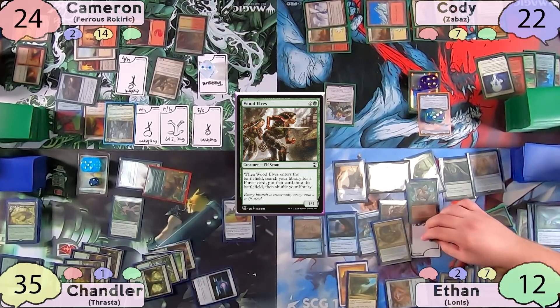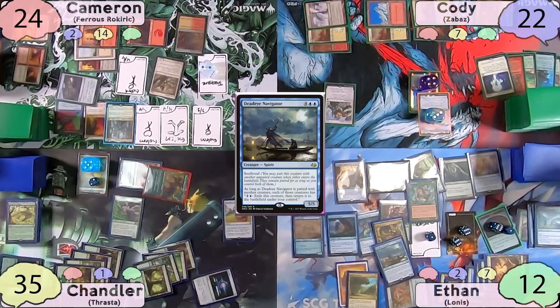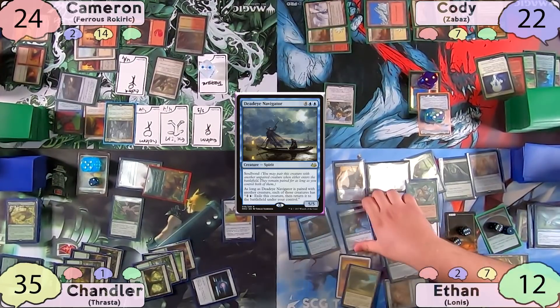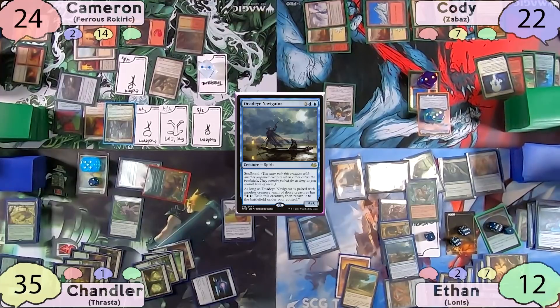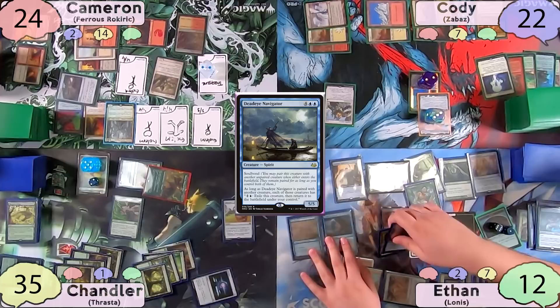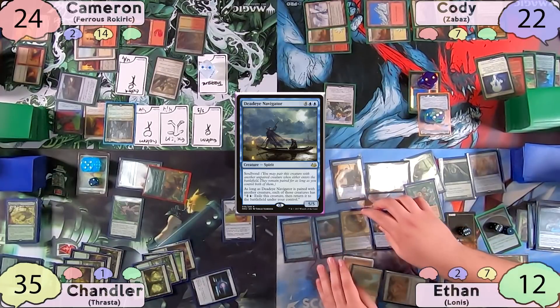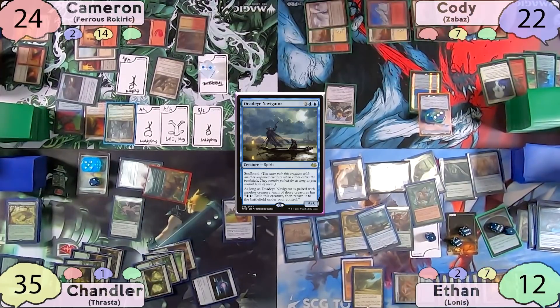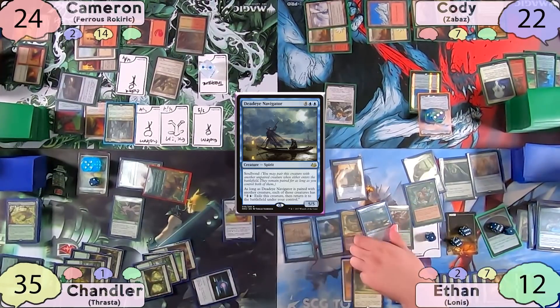Ethan attempts to soulbond a Deadeye Navigator to his Venser — because he'd make two treasure tokens every time he blinks Venser, he could loop until everyone's permanents are bounced. Before Deadeye Navigator hits the battlefield, Cody removes two counters from Jitte to kill the Venser. Everyone then realizes that because of Lannis, the Manufacturer, and Panharmonicon, Ethan can essentially draw his entire deck. Cody removes two more counters to kill Lannis, but not the Coiling Oracle. Ethan still soulbonds to the Coiling Oracle.